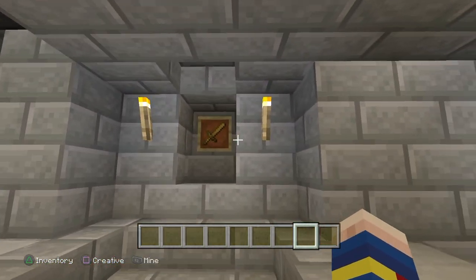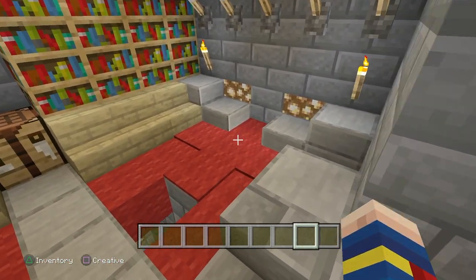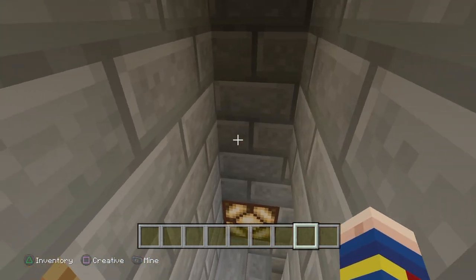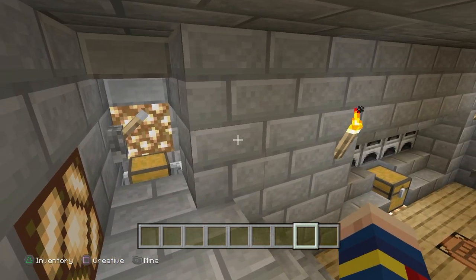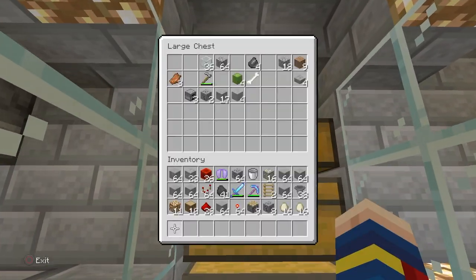Now this — we got this picture over here. It looks a little suspicious, so let's break it and see what happens. Nothing happened, except that the floor opened up. So we come down here, check out the basement. We have just a whole bunch of automatic farms down here — melon farms, sugarcane farms, some storage.